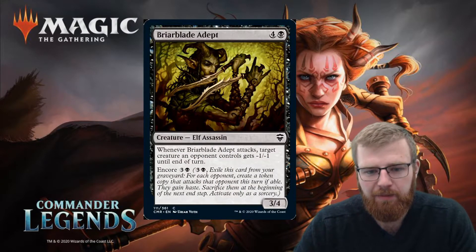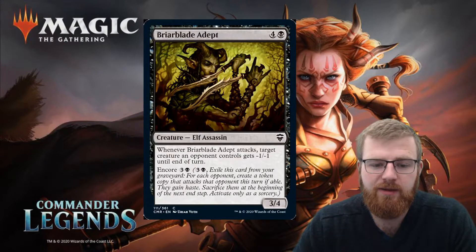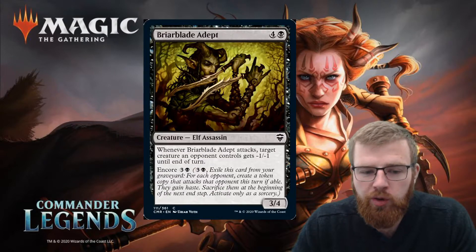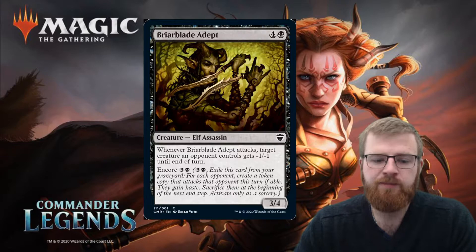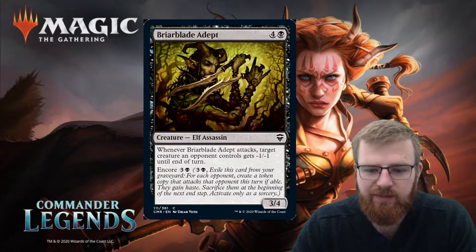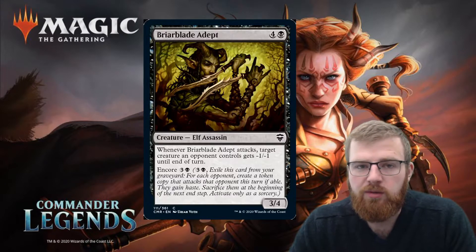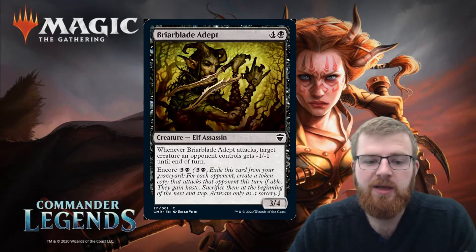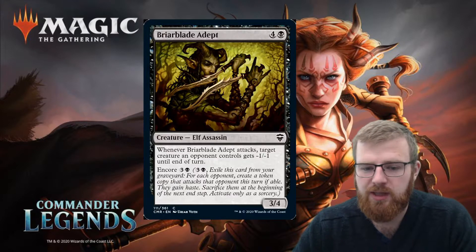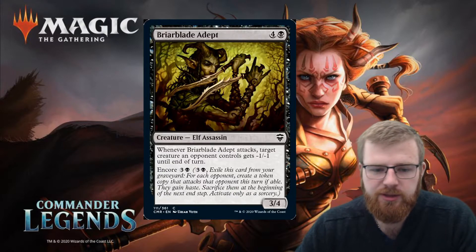Briar Blade Adept — four and a black for a 3/4 elf assassin. Whenever Briar Blade Adept attacks, target creature an opponent controls gets minus one, minus one until end of turn. It has encore for three and a black: exile this card from your graveyard, and for each opponent create a token copy that attacks that opponent this turn if able. They gain haste, then sacrifice them at the beginning of the next end step. Activate only as a sorcery. This is a neat little encore mechanic where you can make a bunch of these attacking from the graveyard — attacking one opponent, triggering the Adept's ability three times. You could give one target creature minus three, minus three, or spread minus ones to different creatures. The encore is obviously a strong and powerful thing.